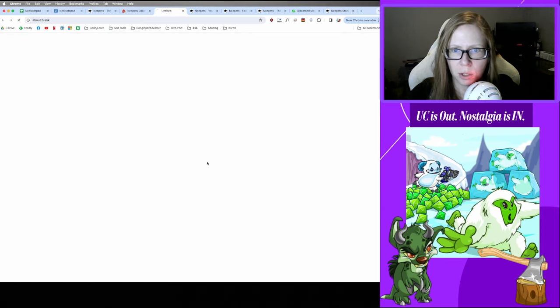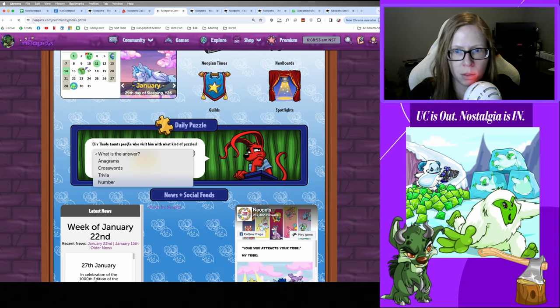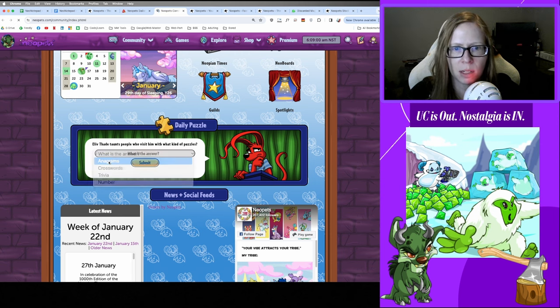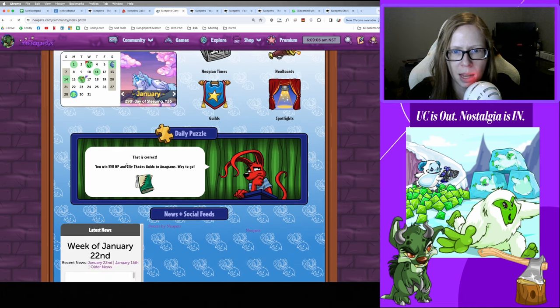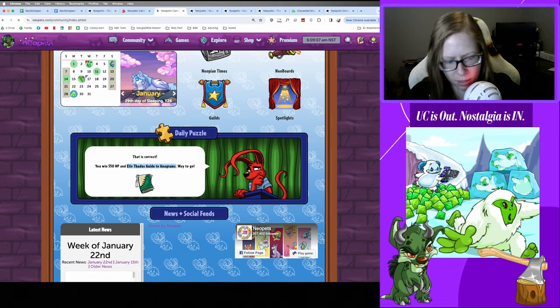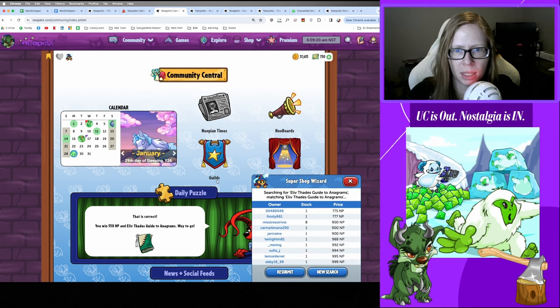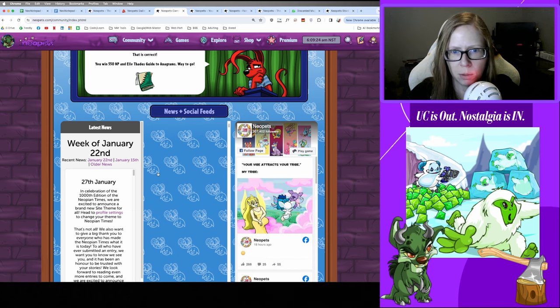Checking in with trivia for today: Illusen taunts people who visit him with what kind of puzzle — anagrams. This is part of that avatar hunting video I did recently; there are solvers that can help you collect that avatar. We got the El of Thade's Guide to Anagrams as a reward — pretty cheap little book, so we can get that one read.